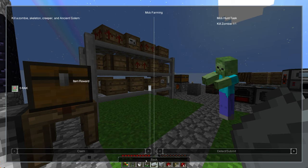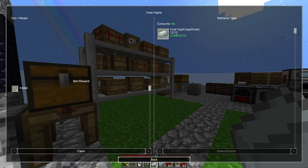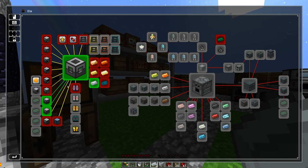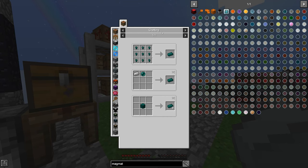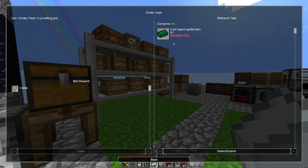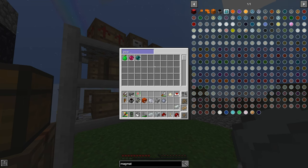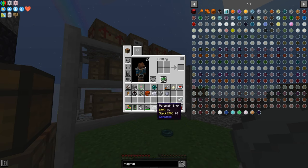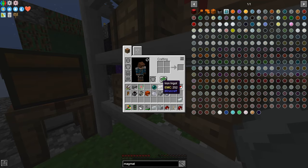Quest lines — right there. We can get the induction smelter and we're about to be doing these. So I start out with this. Wait, what do I do — void ingot, ender ingot? I make it with an ender pearl and iron ingot. We're just gonna knock out a bunch of quests today!